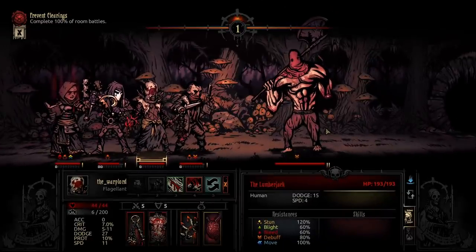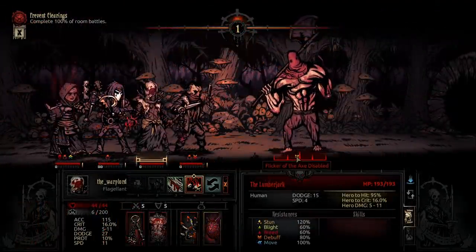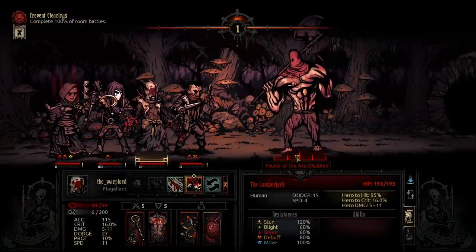The fight itself, once you find it, really does feel appropriate as a miniboss. He starts with 193 HP, has two actions, 15 dodge, a fairly slow speed of 4, and moderate resistances with moderate vulnerability to blight and bleed. He also starts with a debuff called 'Flicker of the Axe Disabled.'